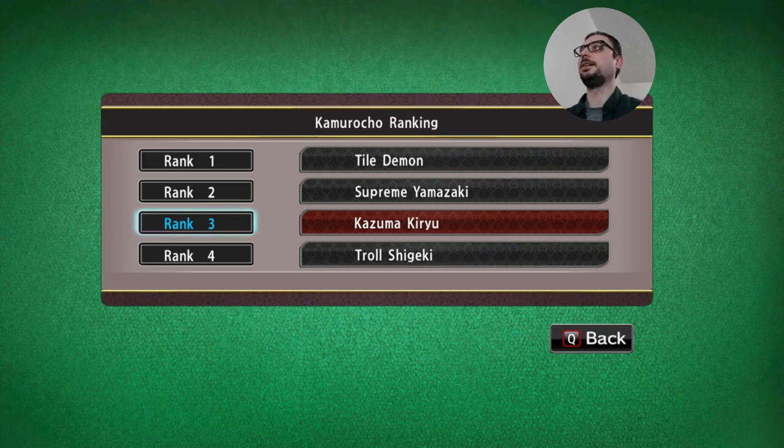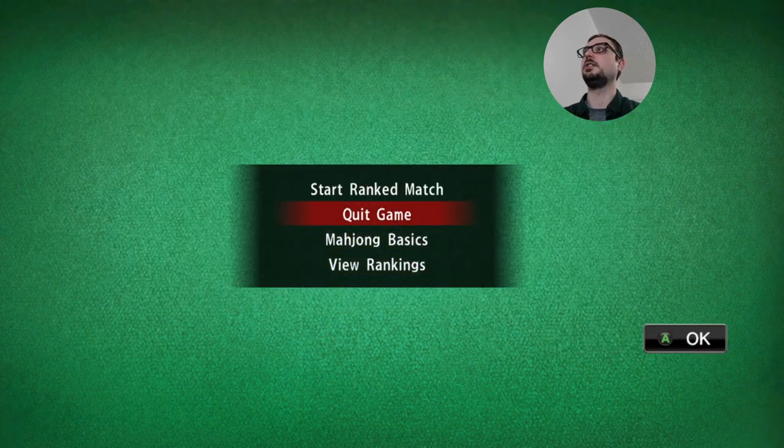We are rank 3, and that's correct. That means we are at the winner's table. We can topple the Tile Demon and become the number one Ritchie Mahjong player in Kamurocho. But first, thank you very much for 100 subs. I really appreciate it. But no more time wasted. Let's get into this game.